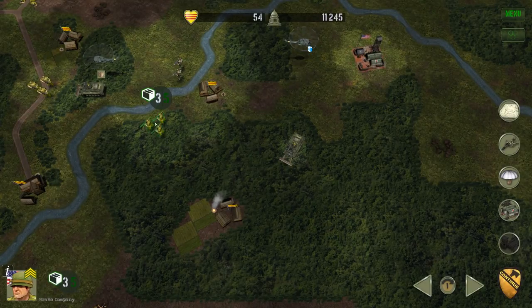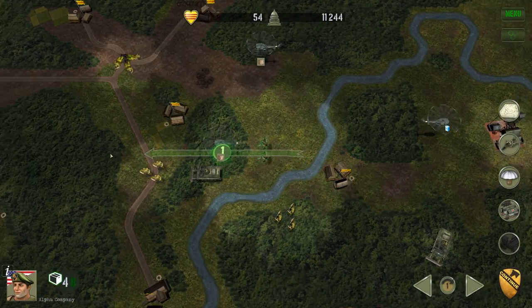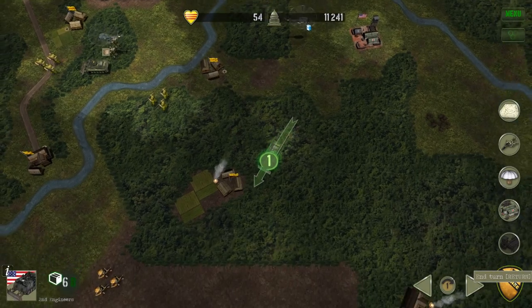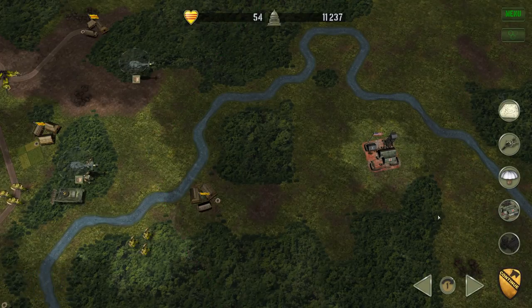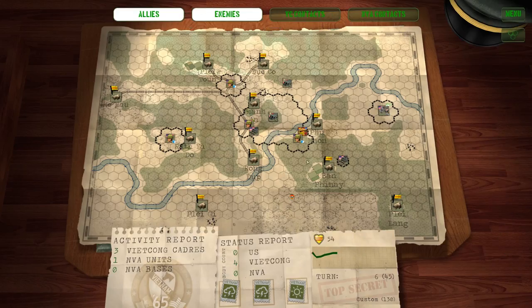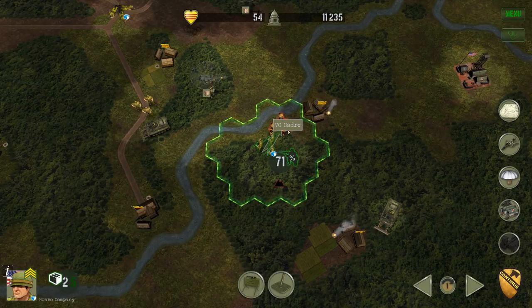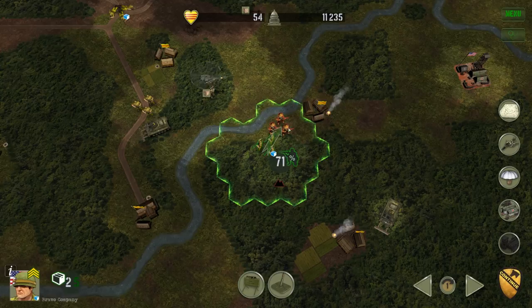Bravo Company has gotten some promotion, so they're a valuable unit — they need to go this way. We're in place to start clearing some jungle. Let's go to the next turn. All units have been given orders. The enemy's moved in again — fantastic. We will probably get injured this time; I can't see us repeating another win. They're out of artillery range.